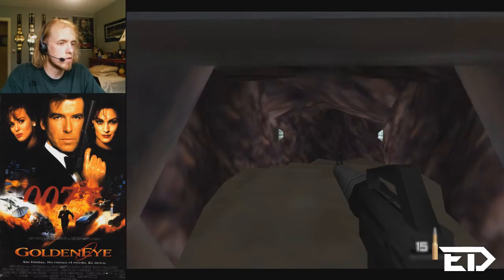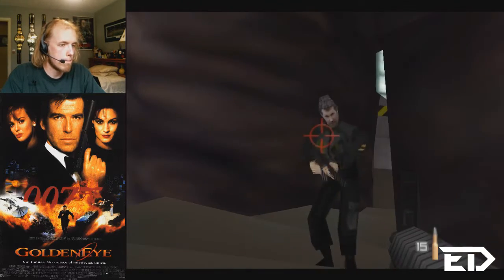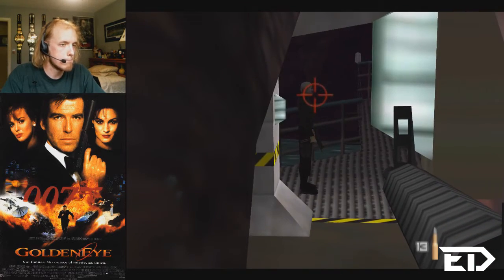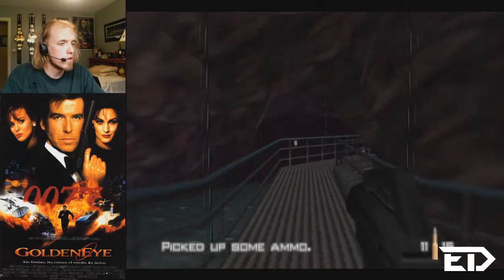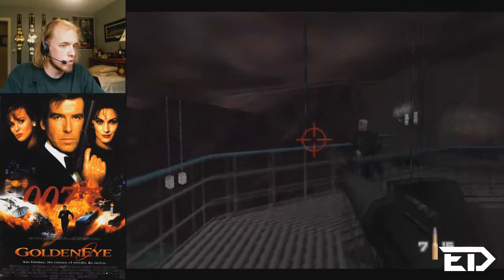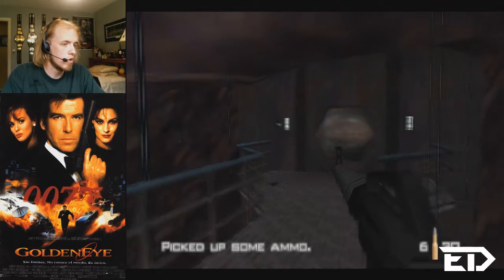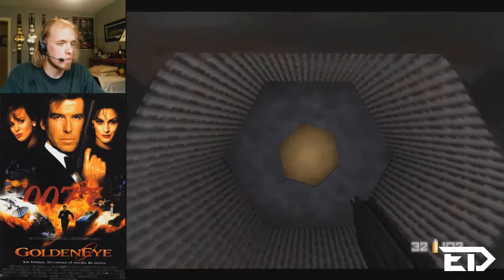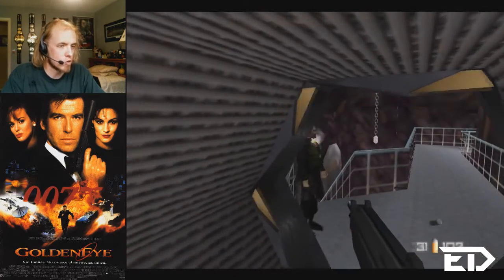Nobody here. There's a guard — there's a dead guard. This game is really, really good for me because the guards can't see over rails for some reason, because this game's old and it was programmed differently. But basically, being able to hide in plain sight is an incredible advantage.